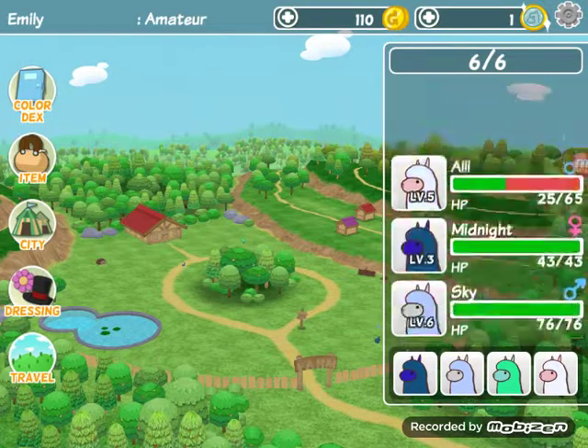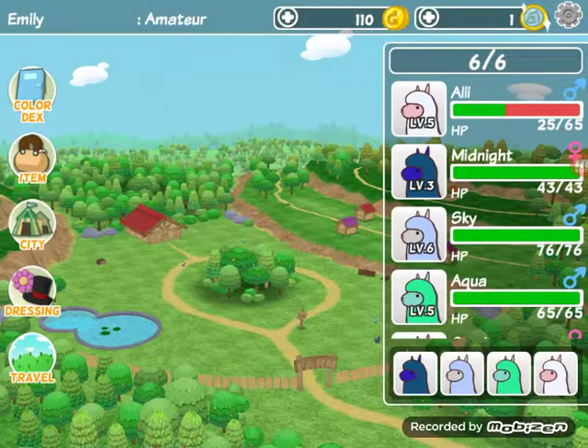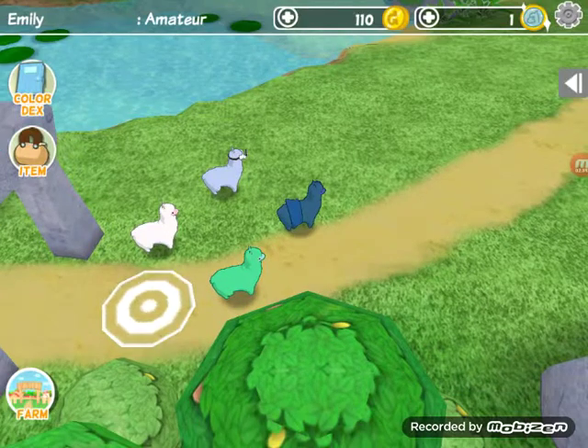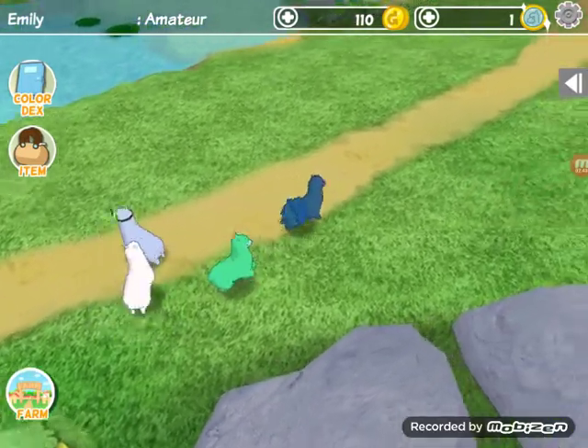Let's go to these hills — where's Magenta Hill? We have to have eight alpacas. Yikes, I don't see Magenta Hill or whatever. Well, let's just go traveling to Alpaca Hill — no, let's go to Beginner Hill. Let's go!